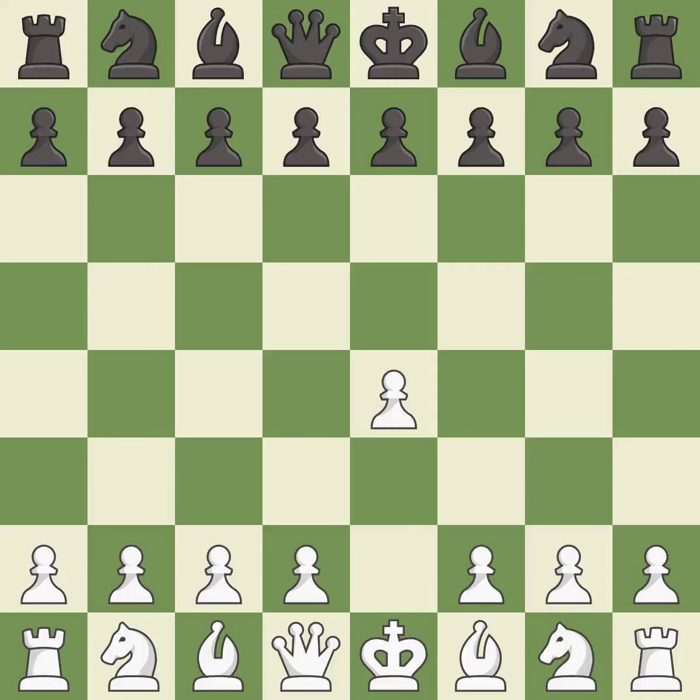Opening with the king's pawn controls the center and opens up the light squared bishop and queen, often leading to sharp games. The Sicilian defense controls the d4 square with the c-pawn. The closed Sicilian controls d5 with the knight and aims for slower development without an immediate d4 push.